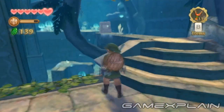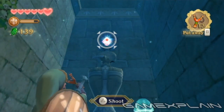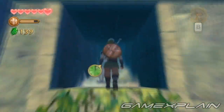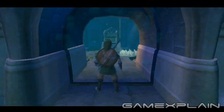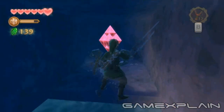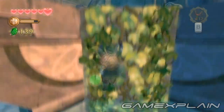Inside, drop to the lower floor and crawl through a small, easy-to-miss tunnel along the left wall. Once through, fire a seed at the switch high above. This will cause the water level to rise. Now climb the vines to your left and head back through the door you just came through. In order to open the other path just ahead, jump into the water and swim to a switch located just beneath the door. Activate it to release the gate.